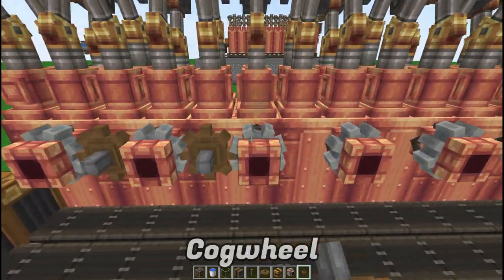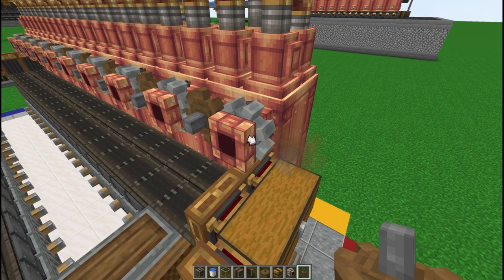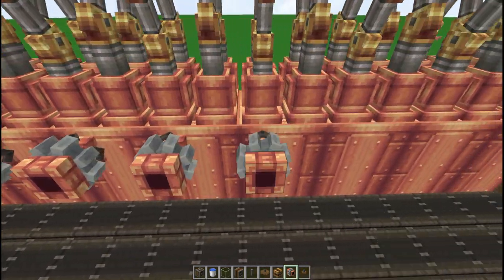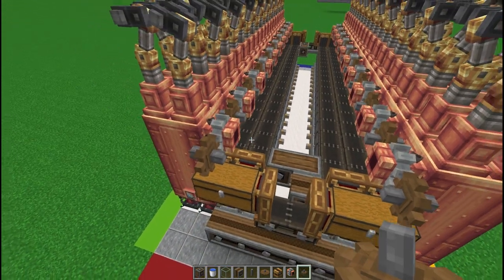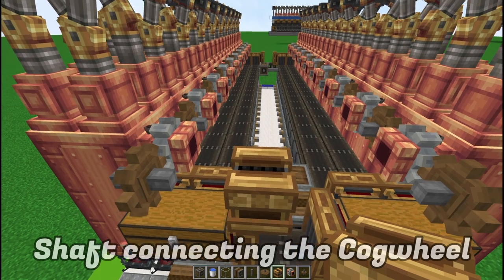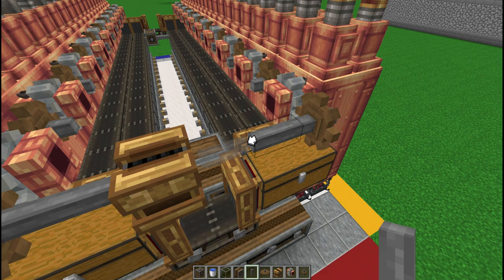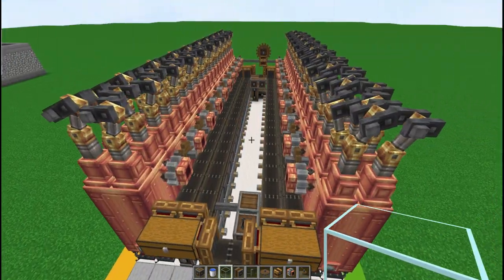Add a small cogwheel right between each pump all the way to the back. At the back end, place one more parallel to the chest — the chest is right on top of it. Repeat on the other side. Then add a rotational speed control, making sure it's facing the cogwheels. Connect a shaft on both sides toward the rotational controller, and add a large cogwheel on top to complete the setup.